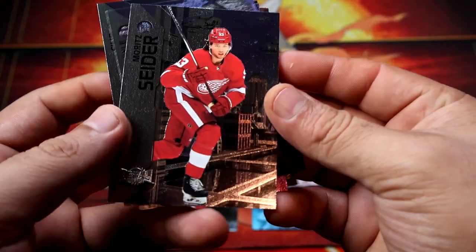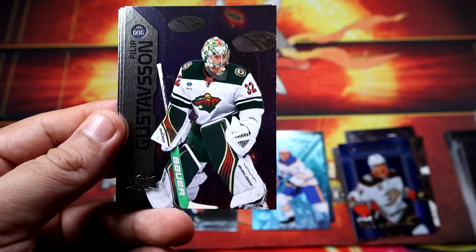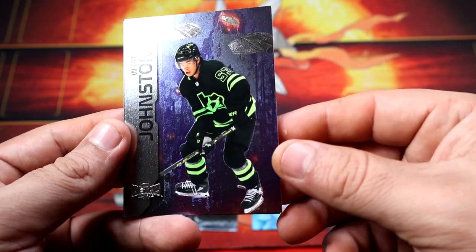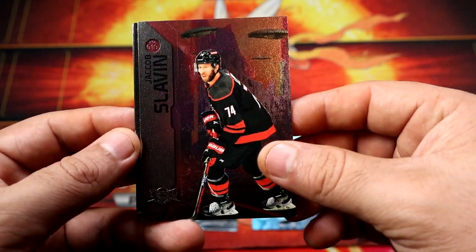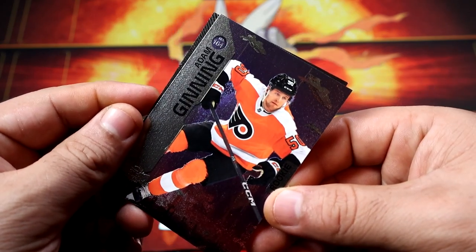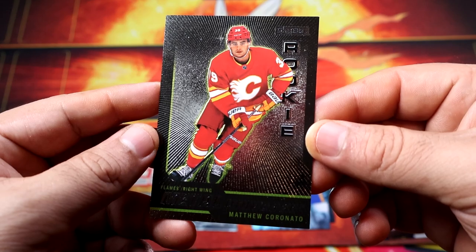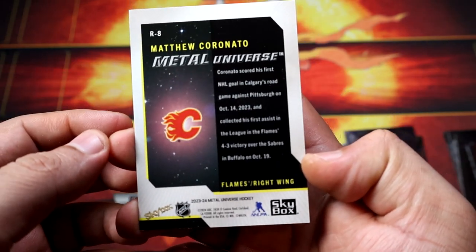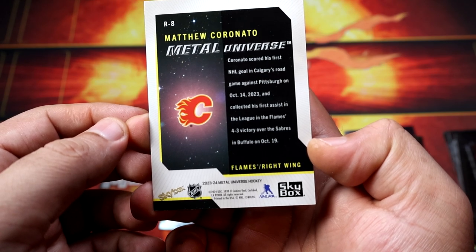It looks like another insert, probably. We didn't get a serial number card — maybe they're not warranted, I don't know. What do you guys think about the new Metal set? Definitely not easy to catch on camera. We have a rookie of Genie, and then our special rookie Metal Universe rookie — Matthew Coronato. I'm just saying it in Spanish, but probably it's not how you really say it — Coronado, Coronado.